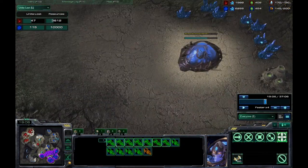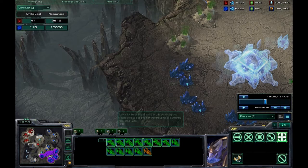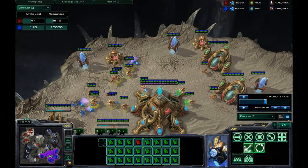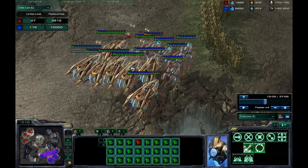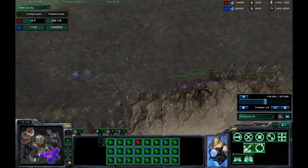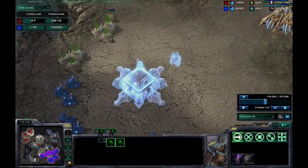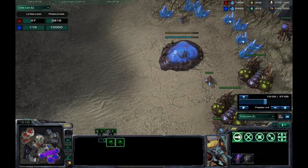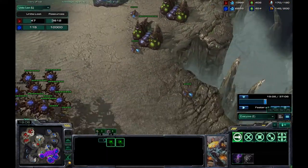I don't want to move out quite yet even if he's expanding all over the map. I want my fourth because I'm going to be mining out of my main pretty soon. This 2,000 minerals is going to go away fast. My thinking is I need those minerals and that gas - something to rely on before I move out and crush the Zerg opponent.